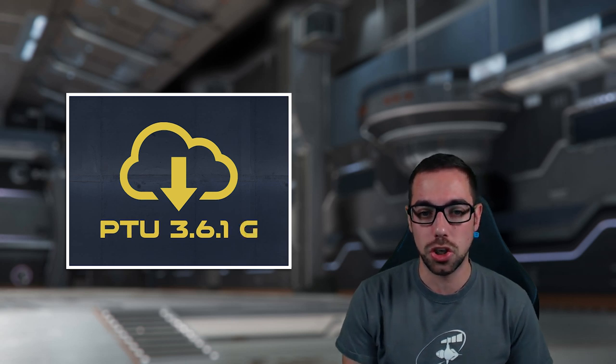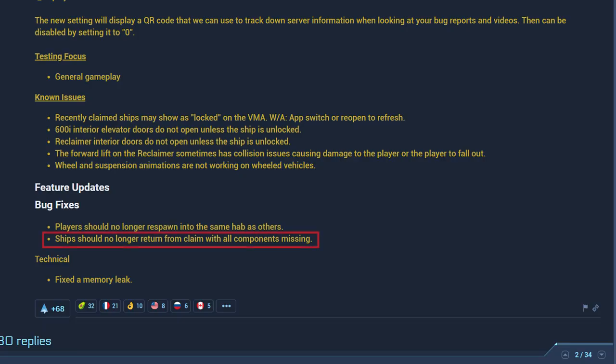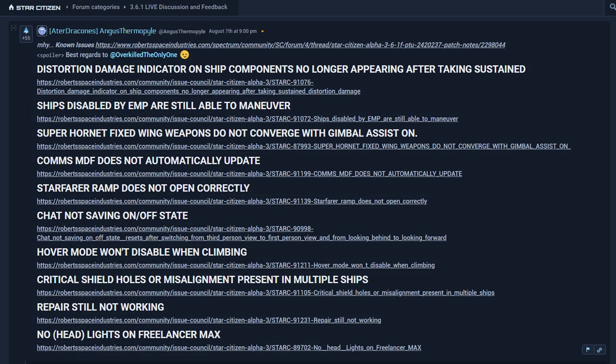Moving on to 3.6.1g, they mentioned fixing the issue with ship components not spawning, but as we'll discuss a little bit later, this really isn't fixed. I wanted to mention this patch note because there's a hero in the comment section — the top comment was a user who basically posted what probably should be in the known issues section, with every single Issue Council report related to it, so you can go there, reproduce them, and contribute to them. That was awesome — you're doing god's work.